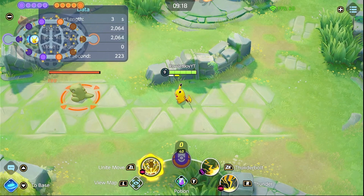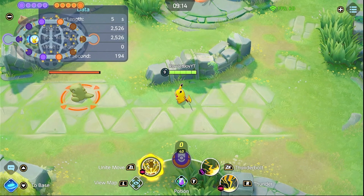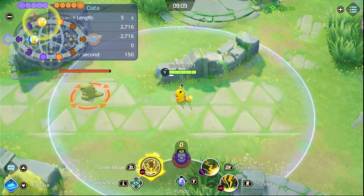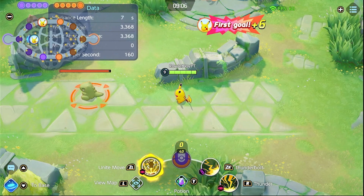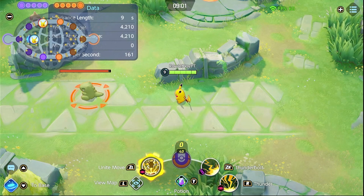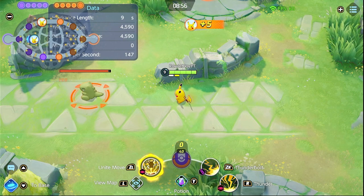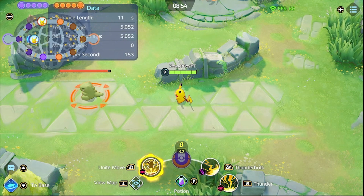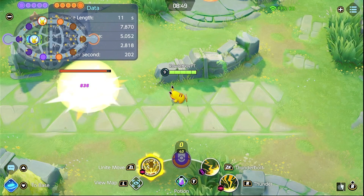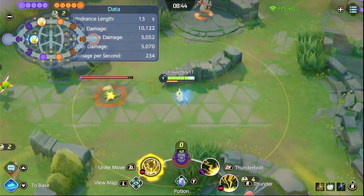Look — red indicators on the damage from Basic Attacks. Now, this next attack is a Boosted Attack, which is when the gauge becomes yellow-colored. This means the next attack is not considered a basic attack but a Boosted Attack instead. See that the damage indicator is purple instead of red? That's when you know your attack is using Special Attack. Now let's try using Thunder — purple damage. Thunderbolt — purple damage. Unite Move — purple. All skill moves and the Unite Move deal Special Attack damage on Pikachu.